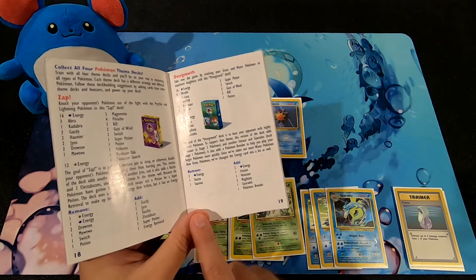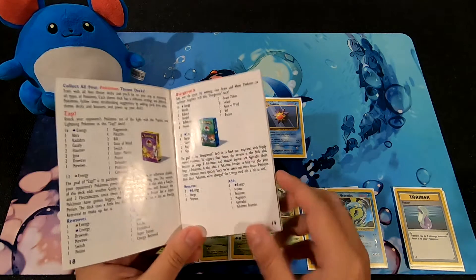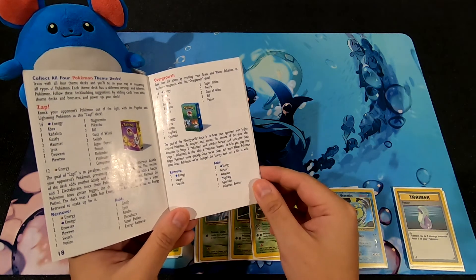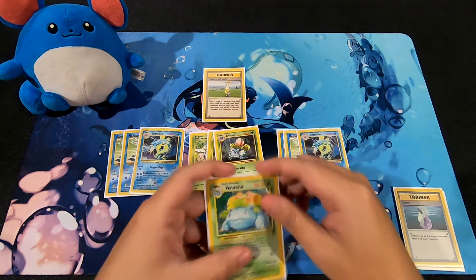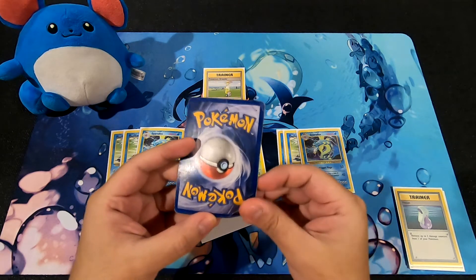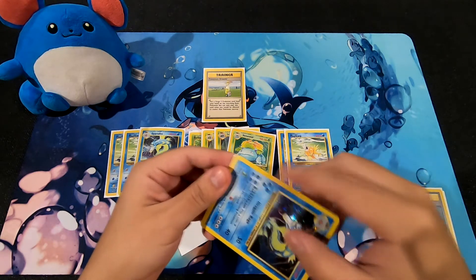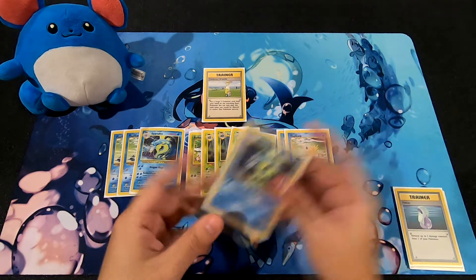For the deck changes: you remove 2 water energy cards, 3 Staryus, and 3 Starmies - completely getting rid of the Staryu family. Then you add 2 grass energies, an Ivysaur, a Venusaur, 2 Magikarps, a Gyarados, and a Pokemon Breeder. That's going really heavy down that road. Look at that Venusaur - all those creases. And the poor Gyarados too. Since I actually play these decks, I use scuffed versions of them rather than mint versions.